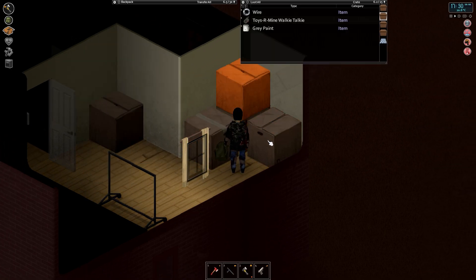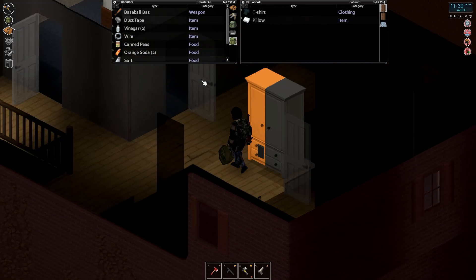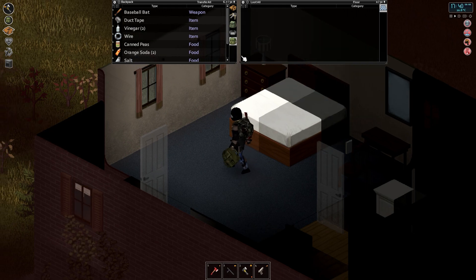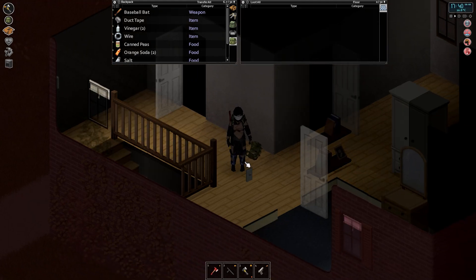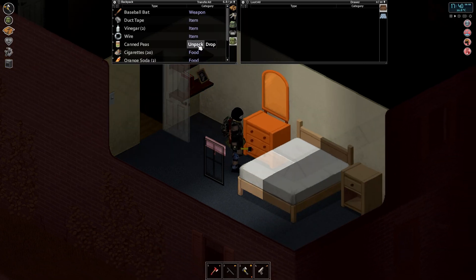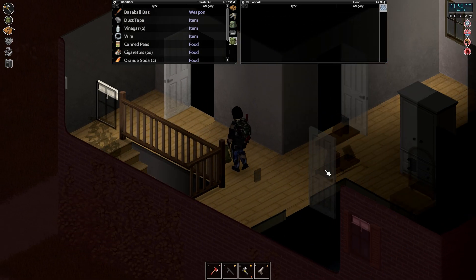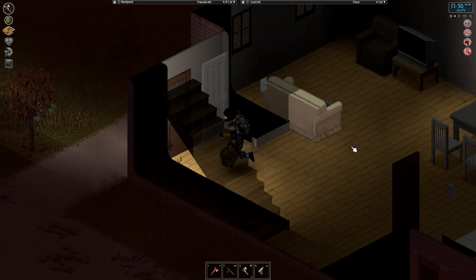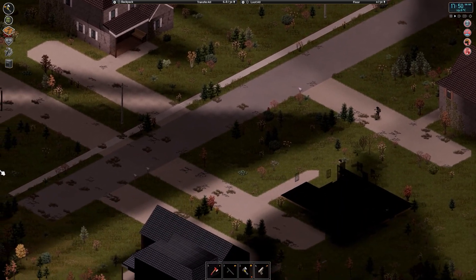We're gonna be heading into our third winter — it's crazy. I think as of October or November we can't forge anymore. It's a different layout on the second floor — I was expecting the stairs to be on the other side. We've got two more houses down there and two over there.